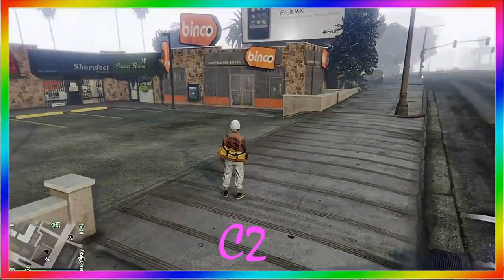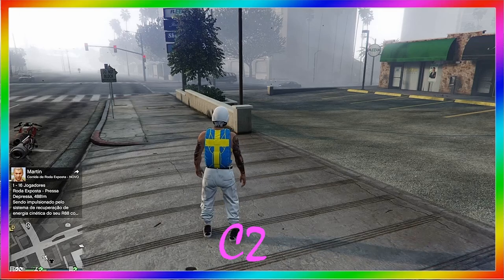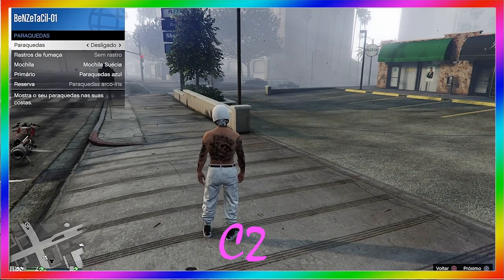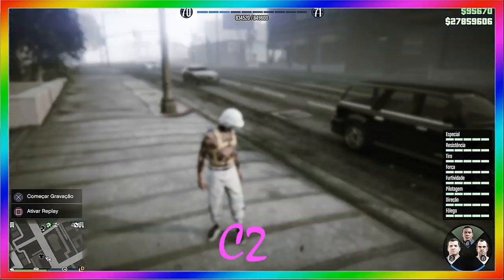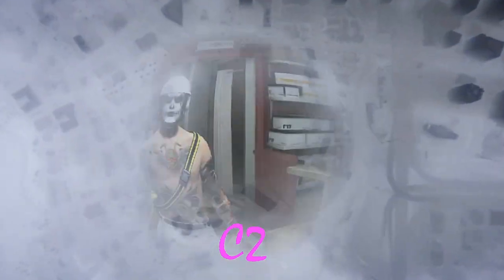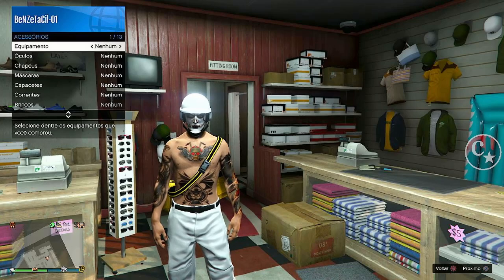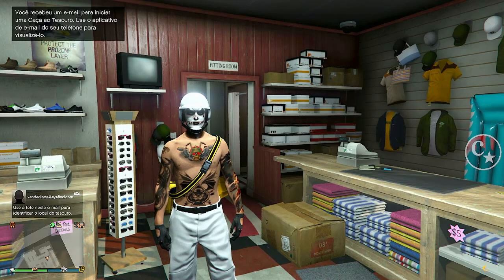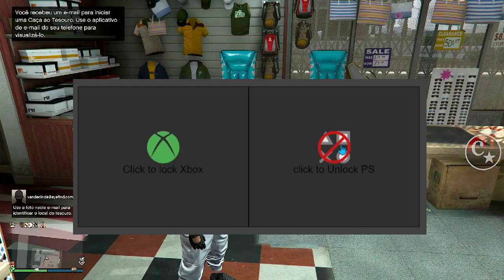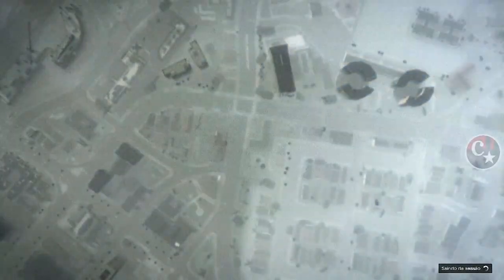Assim que a gente chegar, a gente vai abrir o menu de interação, simplesmente vai retirar o paraquedas e colocar novamente. Tirou, colocou, a bolinha carregou no canto inferior direito. Coloque em cima do Franklin, vai para as nuvens. Se estiver fazendo com o Amigo, avisa. Voltando para a minha parte, a gente abre o menu de interação, venha em estilo e vamos colocar uma luva — qualquer luva. Colocou, a bolinha vai carregar, conta 3 ou 4 segundos e desativa o NetCut. Eu gosto sempre de colocar em cima do Franklin e ir para o modo história — eu não espero mais a sessão cair.